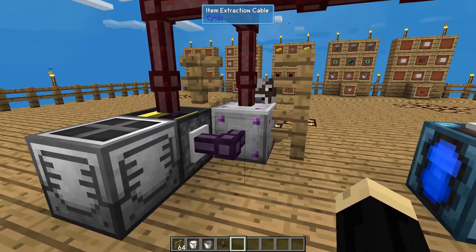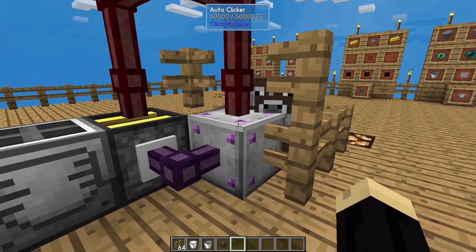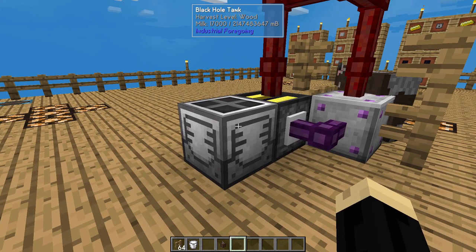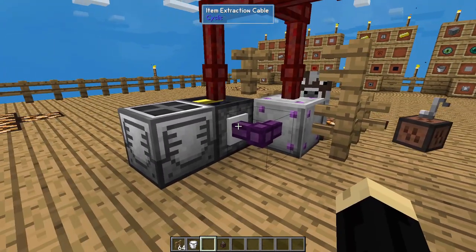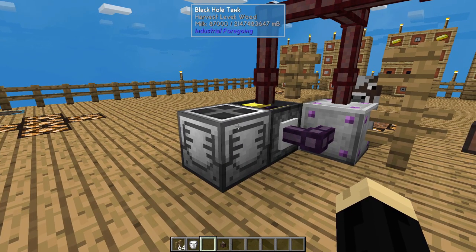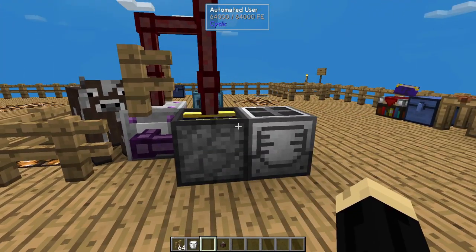Everything is set up at this point, it's ready to go. All we have to do is add an empty bucket. I'm going to place this in here — it can get loud for just a moment. There we go. If we look at our black hole tank, you'll see that it's now drastically milking the cow. The sound is also pretty loud — that's what the sound muffler is for. But this will go on forever. It's going to continuously milk the cow, and the black hole tank, which holds drastically large amounts of milk, will just continue to fill up. You don't have to do anything else to this process — it's all done.